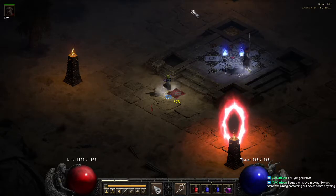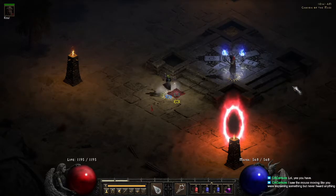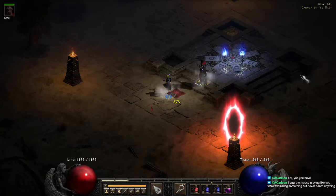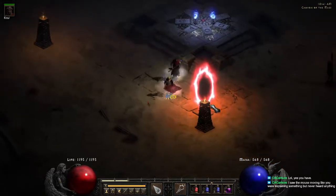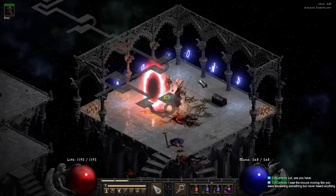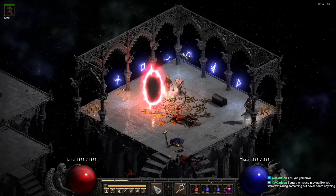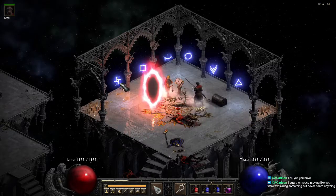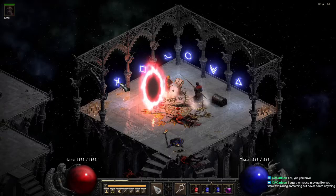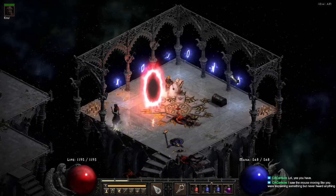Starting at the top left working your way around: you have Circle, Moon, Square. In the corner you have the Sun. Coming down you have Double Down Arrow, Triangle. Then Sun over Moon or Sun under Moon. Another little trick to Arcane: if you've already completed the quest, whatever symbol is missing is the symbol of the true tomb with Duriel.